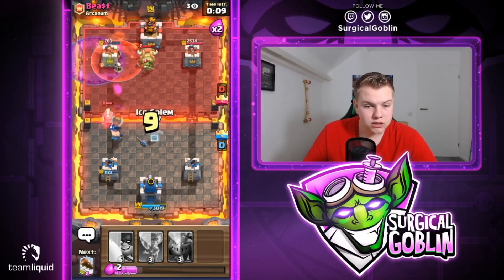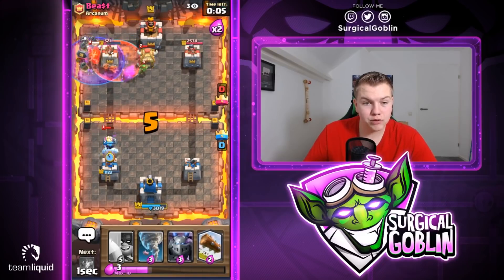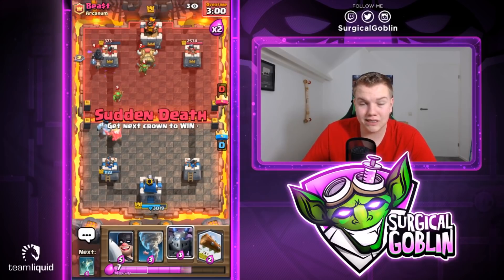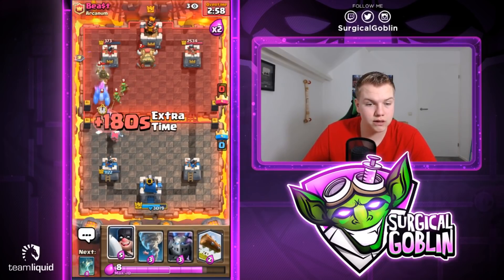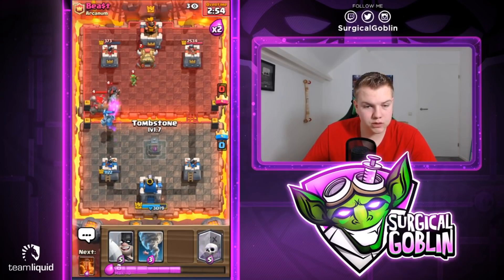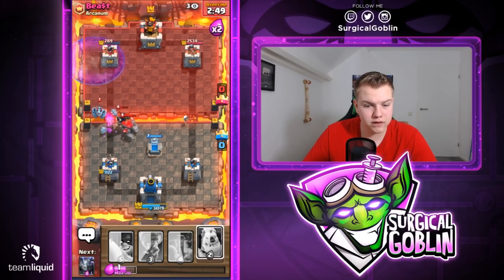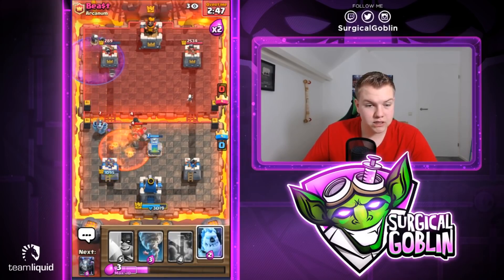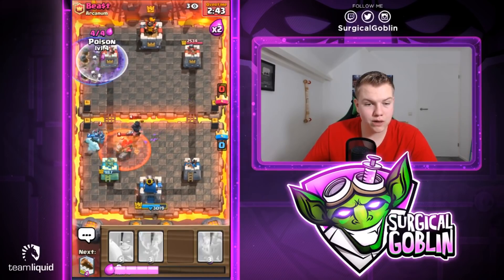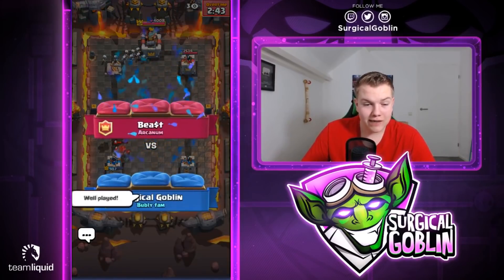Let's see if we can block his Royal Ghost. The Graveyard is doing quite a lot of damage but not quite there yet. The Log deals 300 damage. Looks like he goes with his Golem again — let's drop a Tombstone and try a Graveyard to finish it off. He drops a Poison but the Graveyard finishes it off. Let's go with a Poison right now. This might be really close, but the Graveyard does finish off the tower.